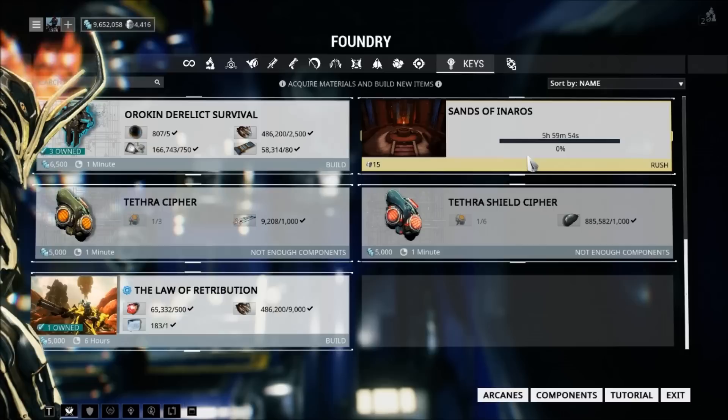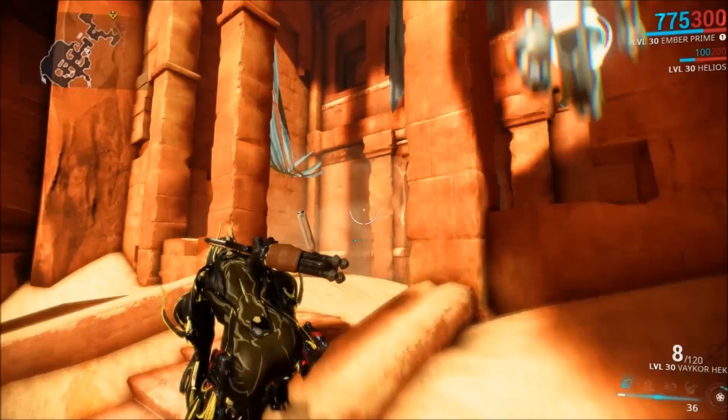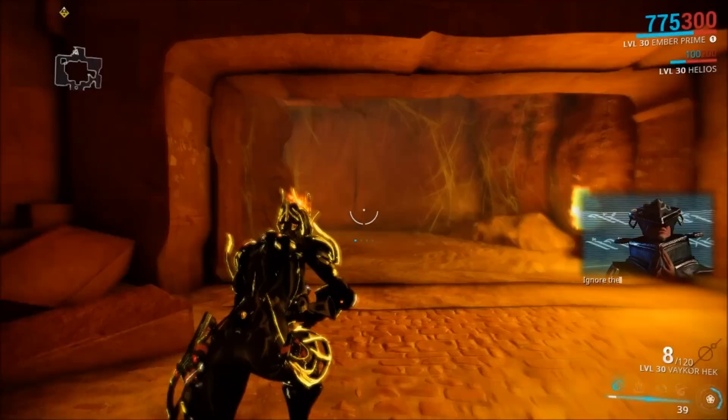You will receive a message from Baro Ki'Teer letting you know he thinks he has found some treasure hidden inside of a tomb on Phobos. So head to Phobos and you will find the tomb. I think it looks really cool — there's a nice atmosphere, a little bit of creepy ambience. Go inside and you will find a sacred vessel, and once you extract, you will also get the Inaros blueprint.